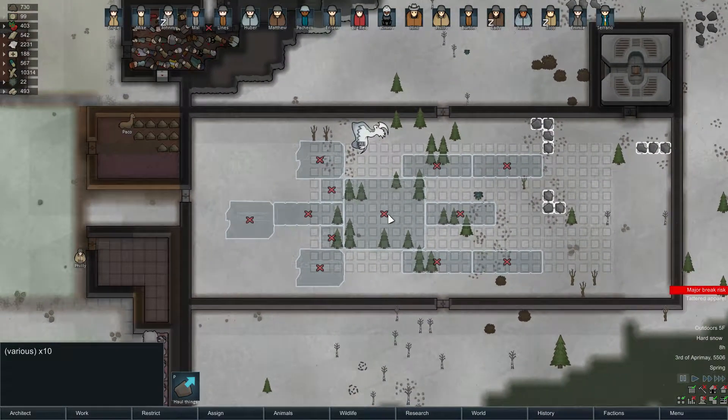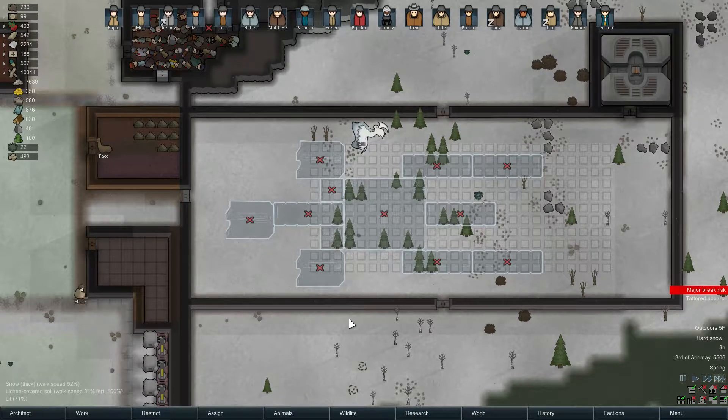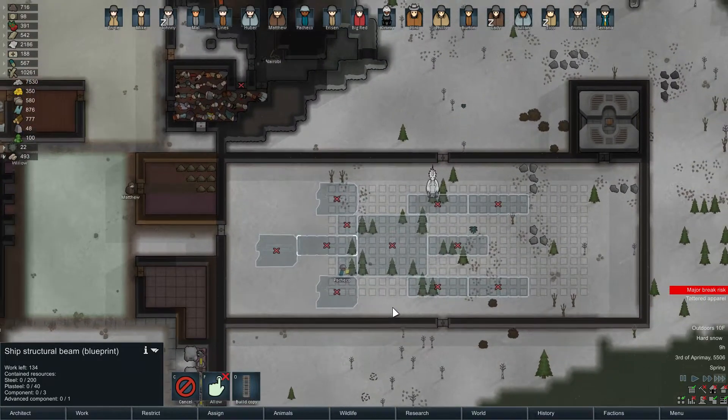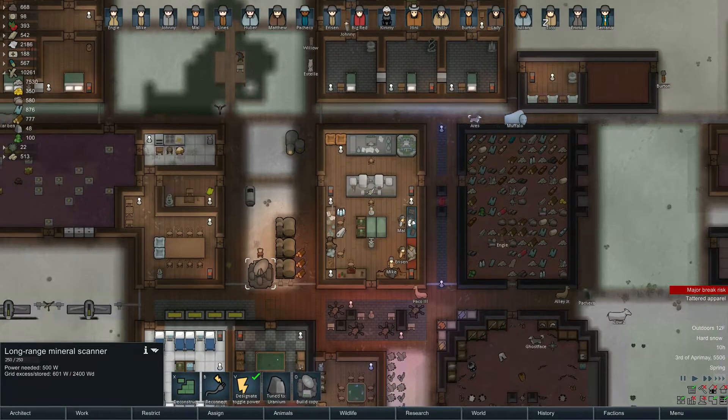The wall is done. What do we start with? The ship reactor — 70 uranium. We don't have that, actually — we only have 48. So why don't we get our computer core down? That seems like the least material intensive. And maybe one of these beams — 200 steel per beam. Yeah, we're going to have to keep buying all the steel we can, and maybe just continue to mine.